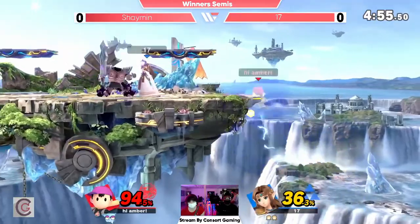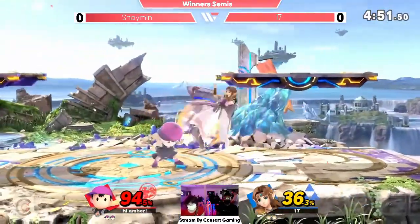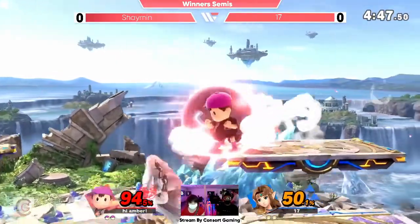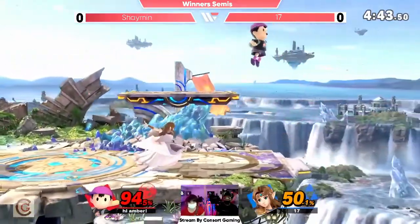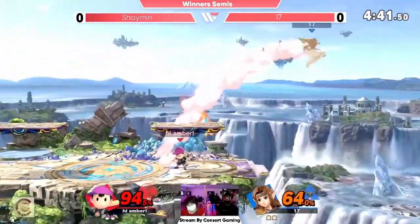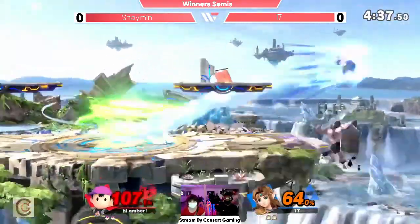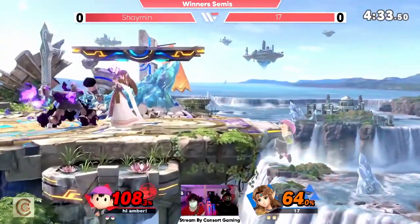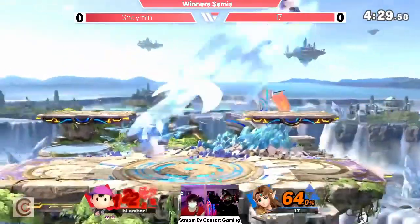Just demolished the knight with the baseball bat and got a solid chunk of percent in the process. Shaman's starting to figure out this neutral pretty well. 17's having trouble finding a hit — it's been quite a bit now. Shaman's movement — caught on the PK Fire though. That Teleport can punish you for hitting buttons from quite a distance. 17 is leaning into that a little bit.